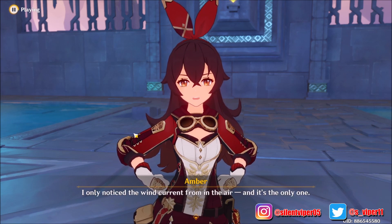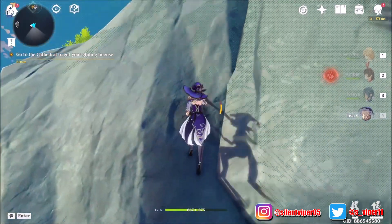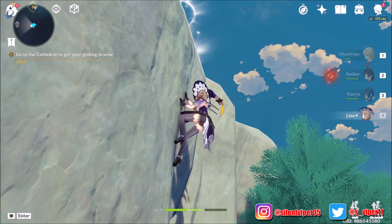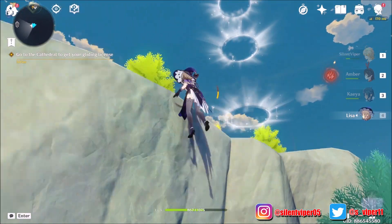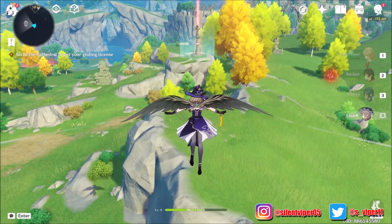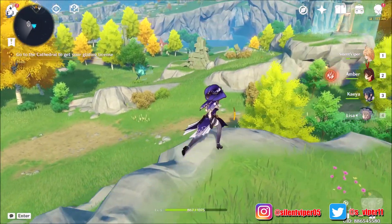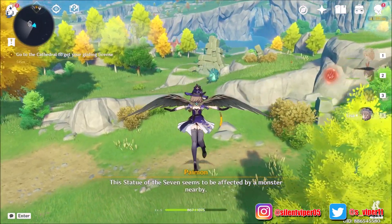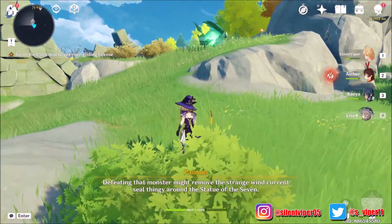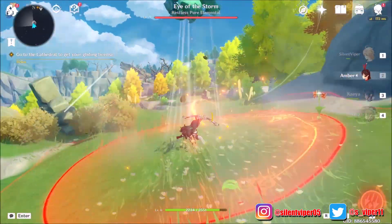They are throwing bombs in the ground out front. This is the first time I've seen Lisa climb - great view indeed. Whoa, what the hell is that? Look at that thing - it's like an orb flying around! 'The Statue of the Seven seems to be affected by a monster nearby.'